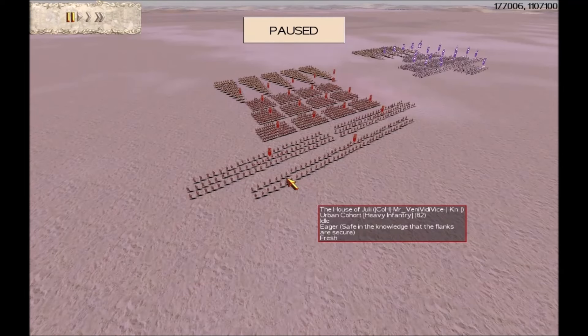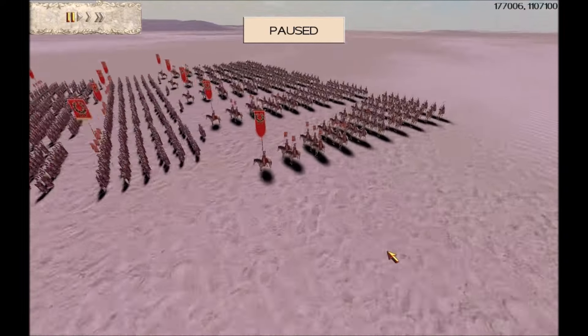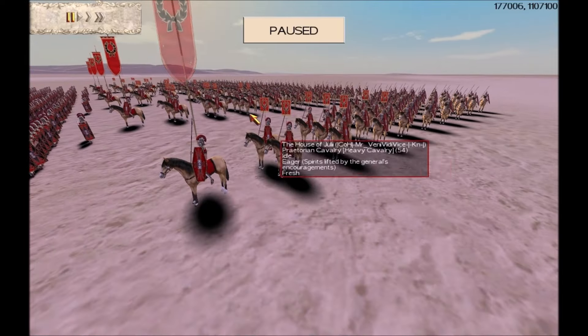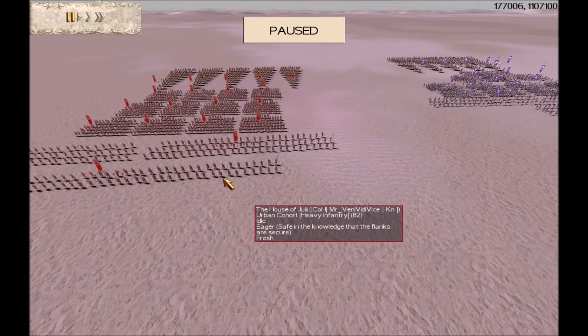Here is the other team. We have COH — Mr. Veni Vidi Vici. COH stands for Crusaders of Hell, and Veni Vidi Vici in Latin means 'I came, I saw, I conquered.' He's got 15 infantry and 5 cavalry. A little bit later on you're going to see something unusual in this battle that you don't see anymore. His cavalry has just got six upgrades — gold shield, gold attack.